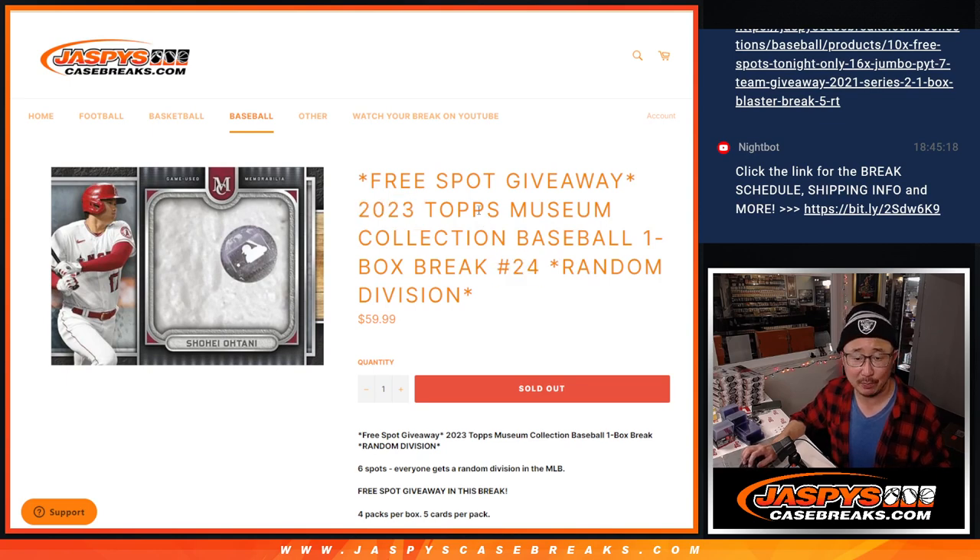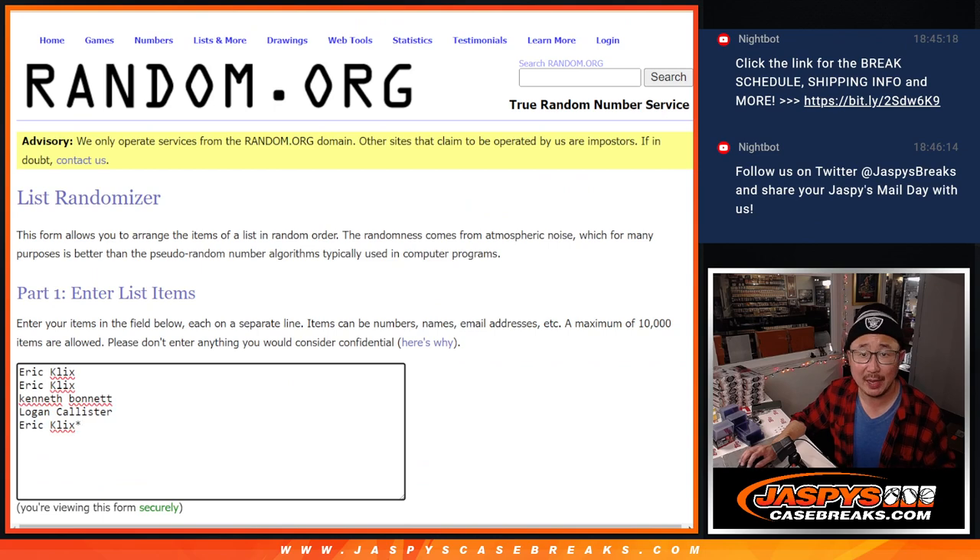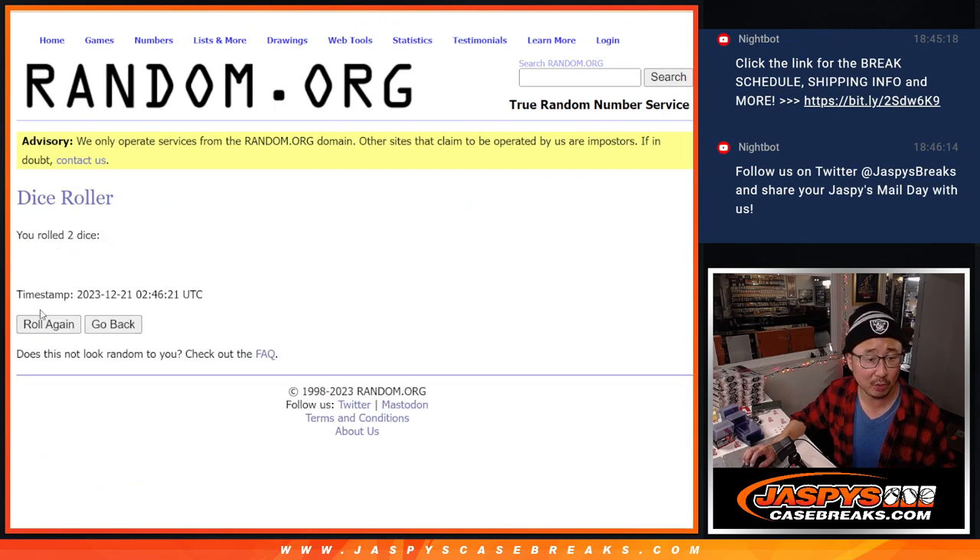Random division break number 24. Now we're giving away a free spot — we're only selling five spots outright. Got a one in five chance at an extra spot, so good luck to this group right here. Let's roll it, randomize it.